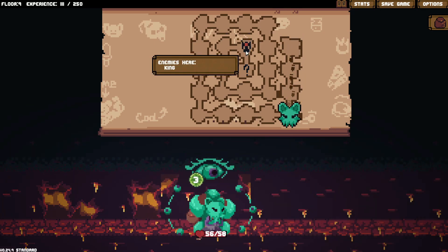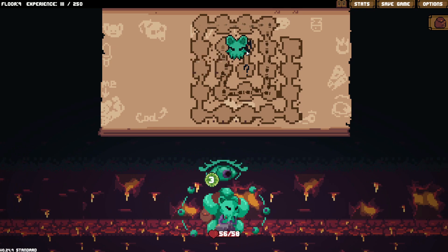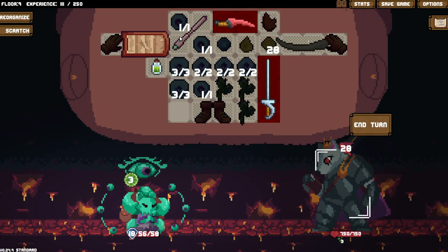Unlock a door. I think this is the final floor — I think this is the final thing I'm gonna have to do. Which is kind of really cool, because I think I'm actually potentially gonna beat this this time. Which is awesome. With my little take-a-bunch-of-damage build to actually be able to do anything. The king. Okay, okay, okay. Let's see what you're all about.